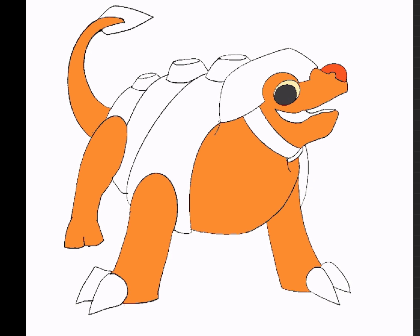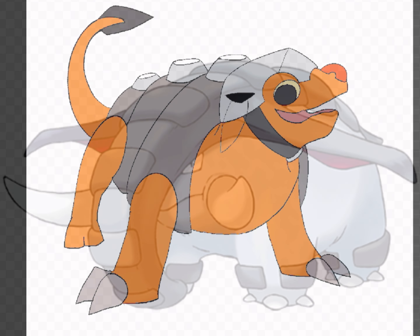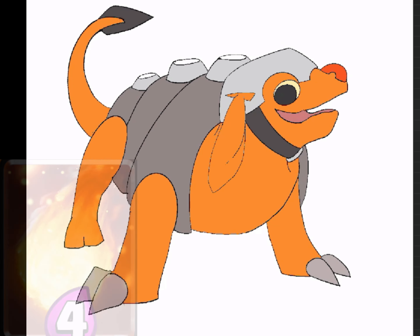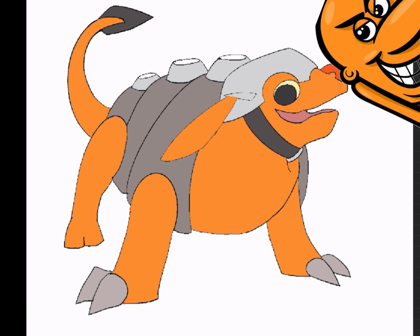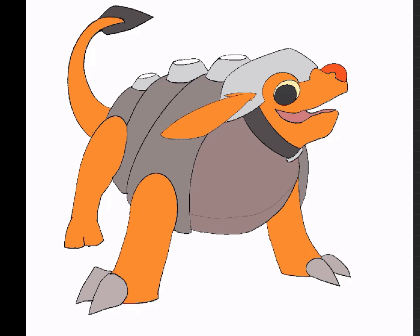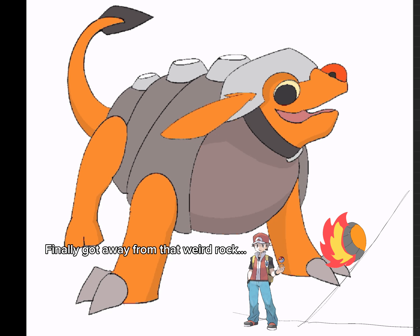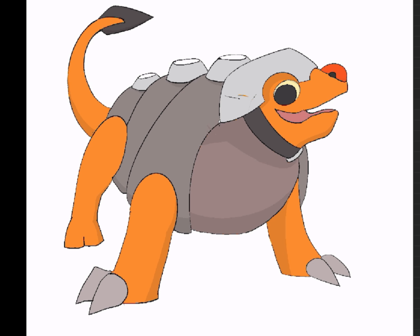The cool thing about its signature move — which it learns when it evolves — is that it turns into a little ball and rolls at the opponent, and the fire on its back causes it to turn into a little fireball. I still wanted to keep it as a prankster, so now instead of just pretending to be a rock, it rolls down hills or volcanoes and into trainers while on fire. Here's the final design for the second evolution — I'm calling it Gyros.